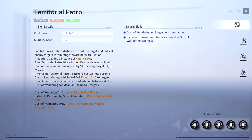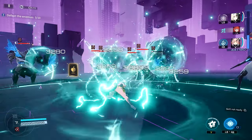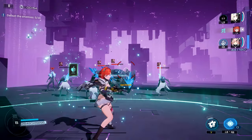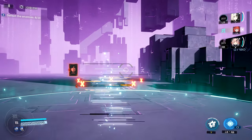Her neuronics clusters for Territorial Patrol will allow Gust of Wandering to no longer consume ammo and increase the max number of targets that Gust of Wandering can hit from 5 to 7. Her support skill, Savage Pounce, allows her to pounce forward dealing minor kinetic damage, knocking back surrounding targets, and healing the on-field operative. Her neuronics cluster enhancements allow Savage Pounce to stun targets on hit and increase the potency of the heal by 20%. This heal is fairly strong and is likely the best single-instance healing skill in the game. Notably, you do not need to hit a target to trigger the heal — simply headbutting the ground is a good way to trigger the effect.